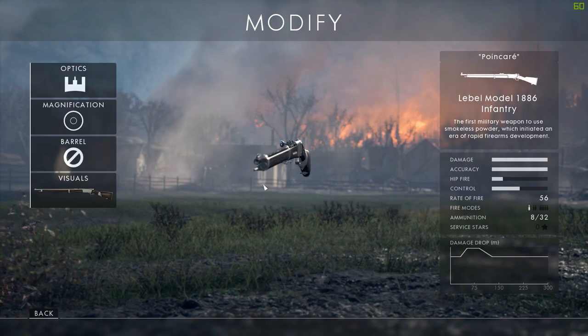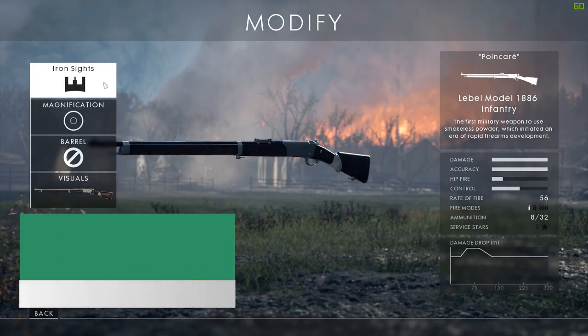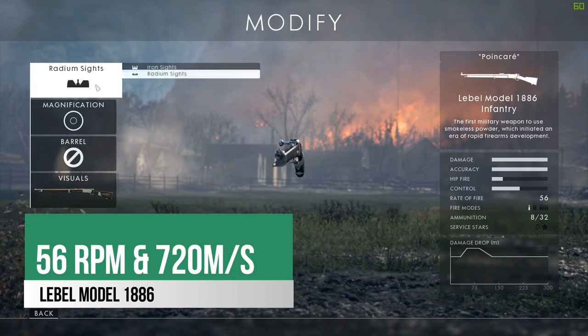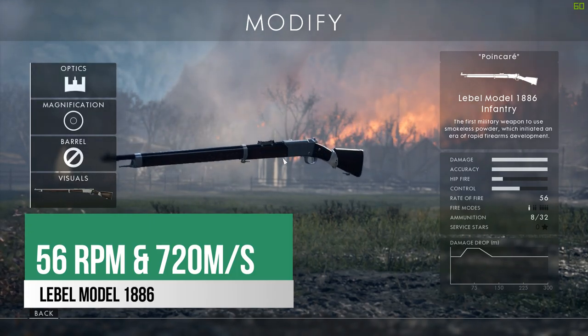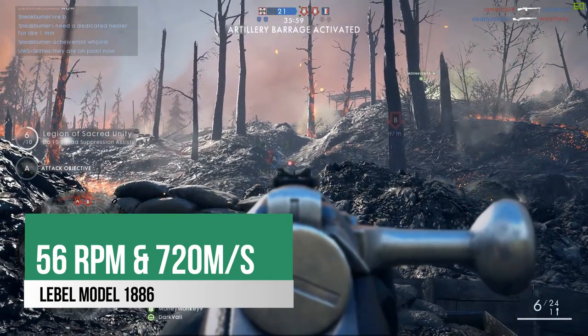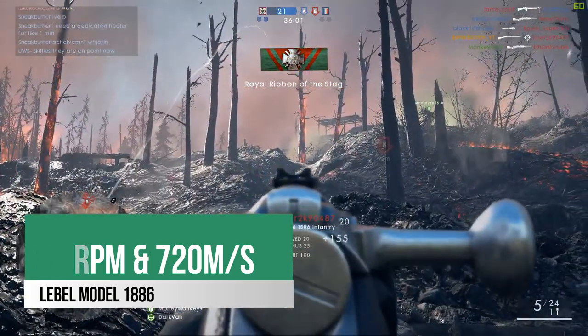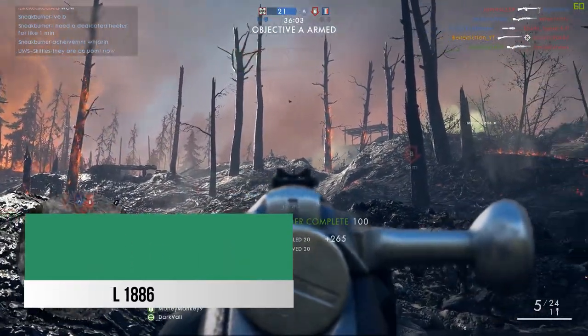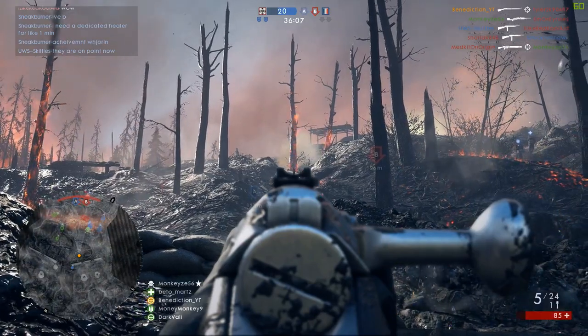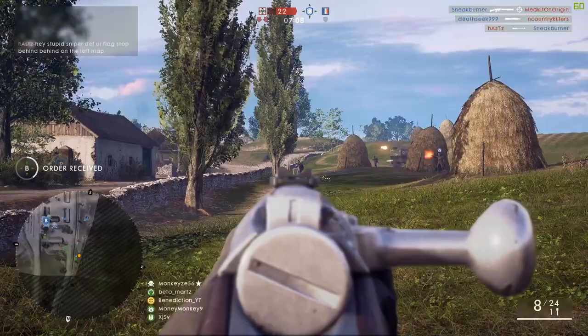The rate of fire on this gun is 56 RPM, but what I really want to highlight is the muzzle velocity at 720 meters per second — it's a bit slower than other sniper rifles out there. You can actually see it when you're shooting down the sights; you can see how much slower the bullets travel, so you have to really account for that and lead your shots when someone is running.